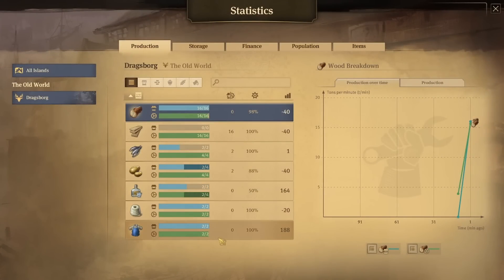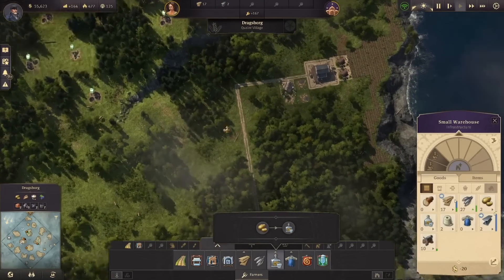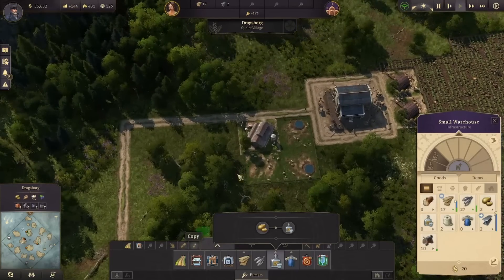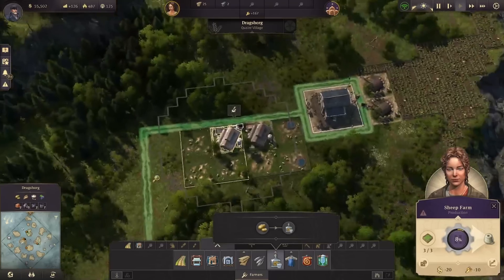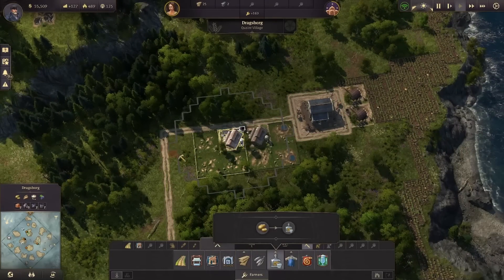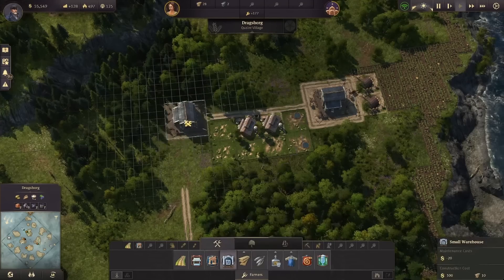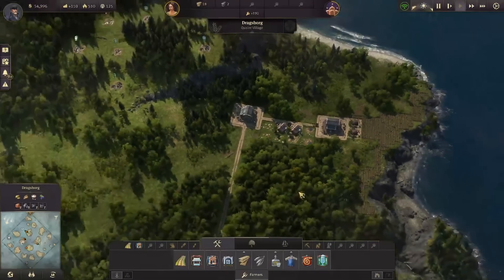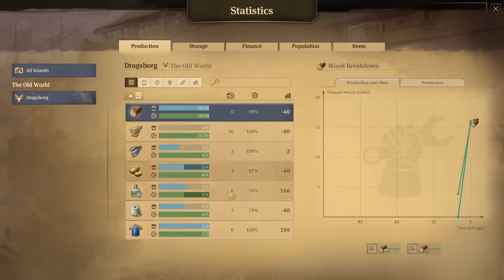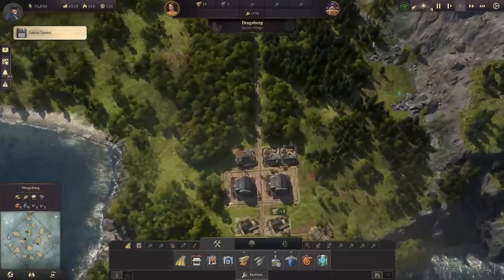Let's put in one more schnapps. We have work clothes — we're going to need more work clothes. Look at that, we're making a profit right now, that's not too bad. Let's grab another one of these — perfect. Then over here we'll remove this just for a second, nobody's gonna be happy about that. Grab another warehouse — now we're making enough sheep, we can put in one more.